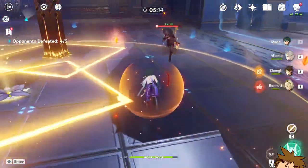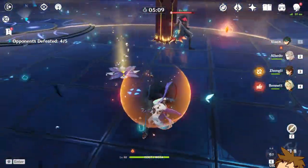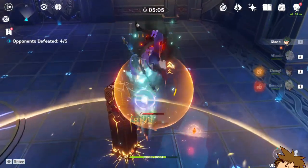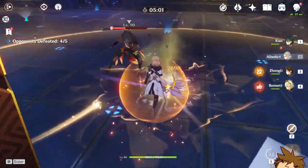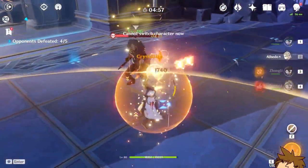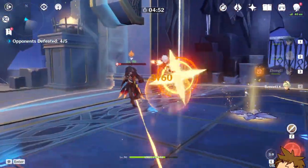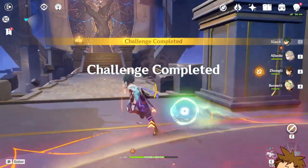Albedo can be really powerful, especially in a Xiao team where Xiao is your main damage dealer. He does a lot of damage if you build him correctly, but if you don't, he's going to underperform. I'm taking him all the way from his level 5 talent, level 80 self into the max god build that he can be.